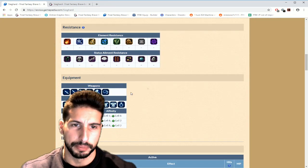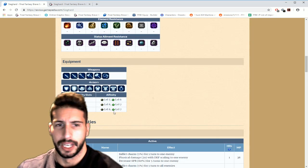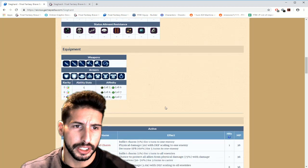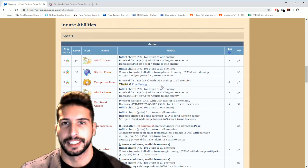These are the things he's able to equip — pretty much everything he's gonna need. You guys can put some magic on him, black magic and green magic, no problem. So let's go over his special innate abilities.